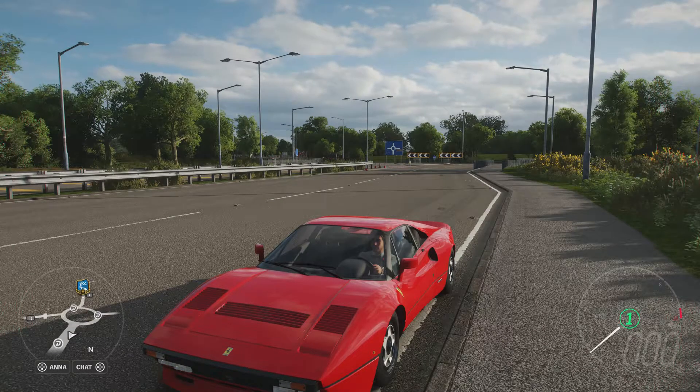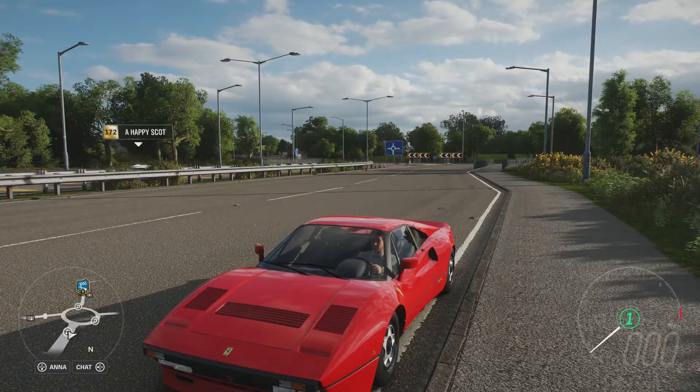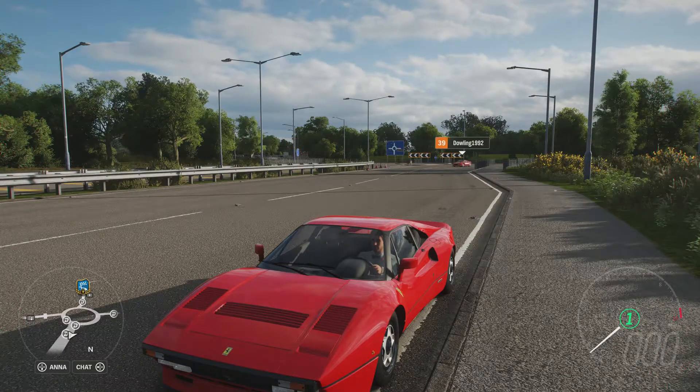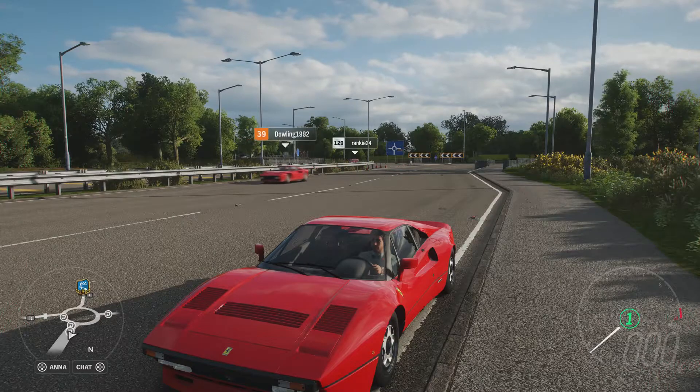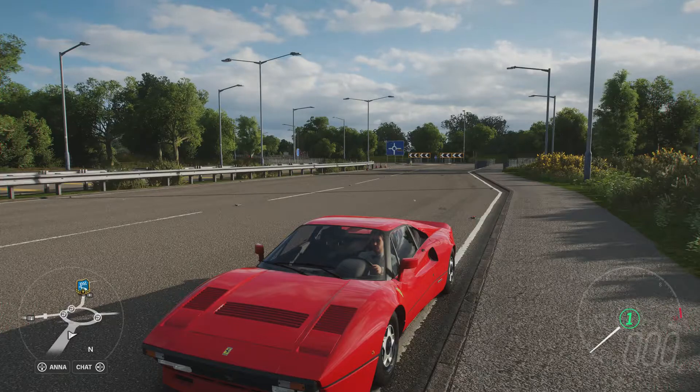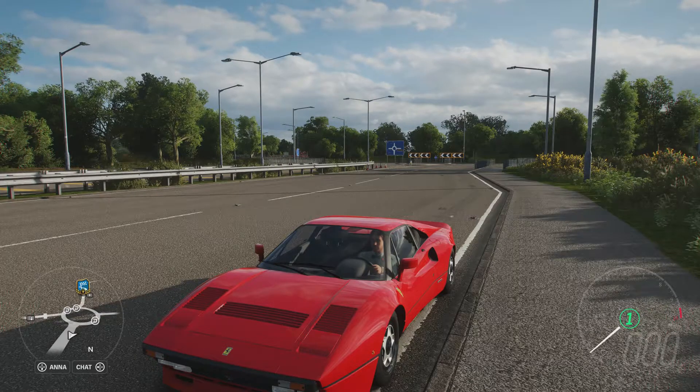Welcome everybody to How Fast Will It Go, and today we're dealing with the 1984 Ferrari 288 GTO. Now this has 914 horsepower, 615 pounds feet of torque from a 4.5 litre twin turbocharged V8 engine, and the vehicle itself now weighs 2,604 pounds.